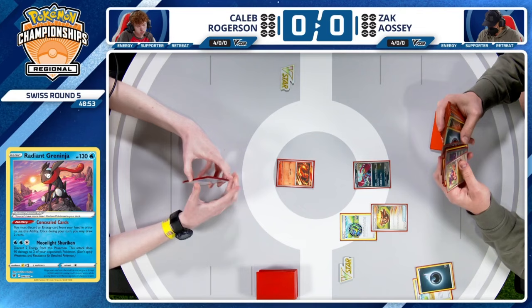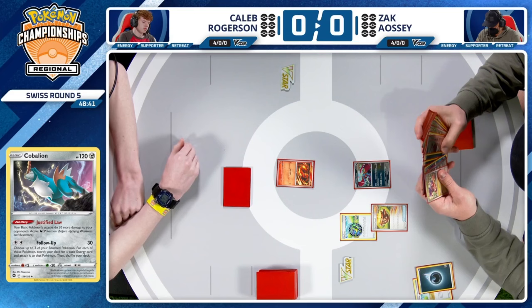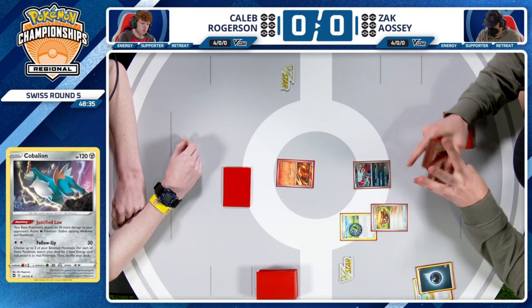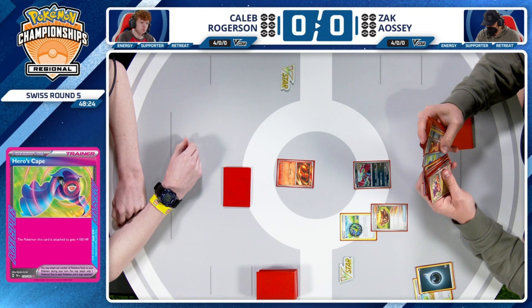But when you do have that Pokemon, just getting those energies into the discard pile to accelerate with the Sada at times, and obviously just drawing through the deck is so vital for a deck like this. You've got to find that Pokemon soon so that you can start to find the other great cards you have. And then you see there as Zac's looking through the deck, there's that tech of Kabaleon being able to deal extra damage to your opponent's Dark Pokemon — that's Justified Law ability. Could be something that comes in handy against Caleb in this Charizard X deck.